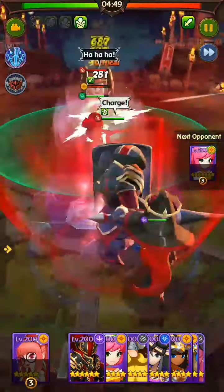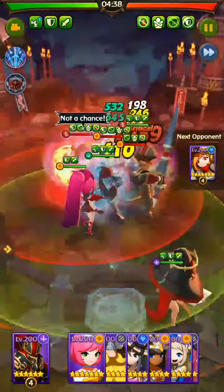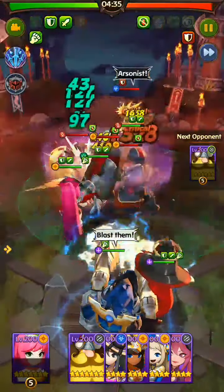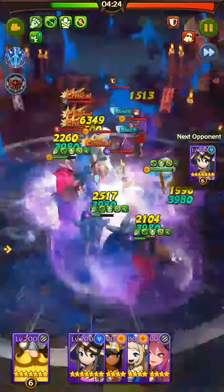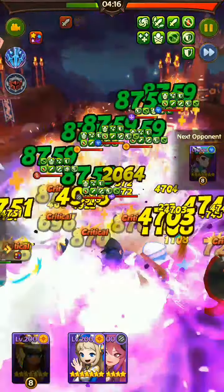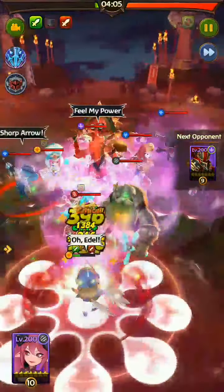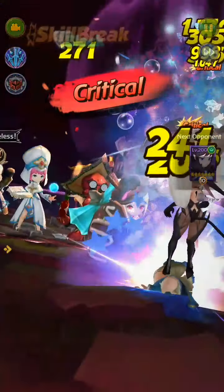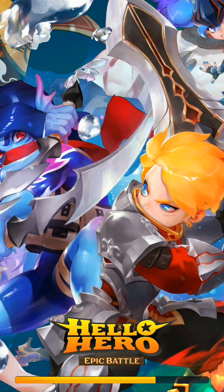I set the battle to twice speed and this is what's going on. Looks like I will lose — the enemy's damage is always bigger than mine. The enemy heroes always seem to have full HP. And yes, I'm defeated. Let's go back to the home screen and claim our daily quest reward.